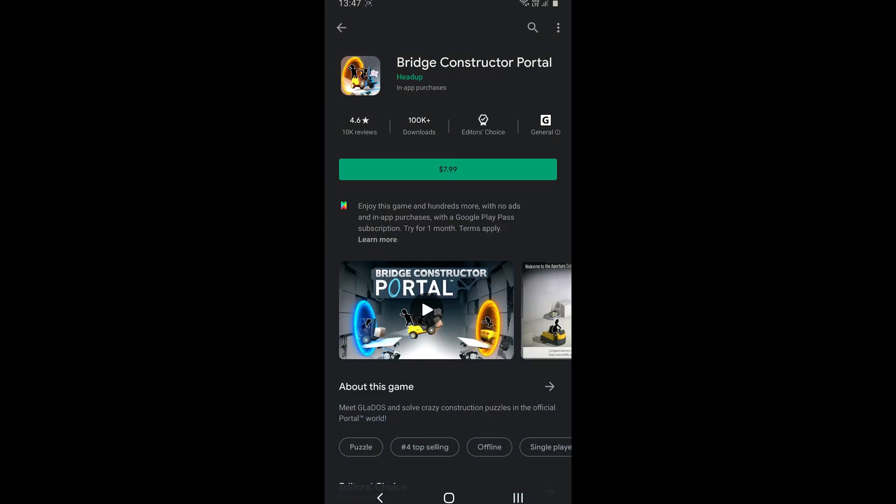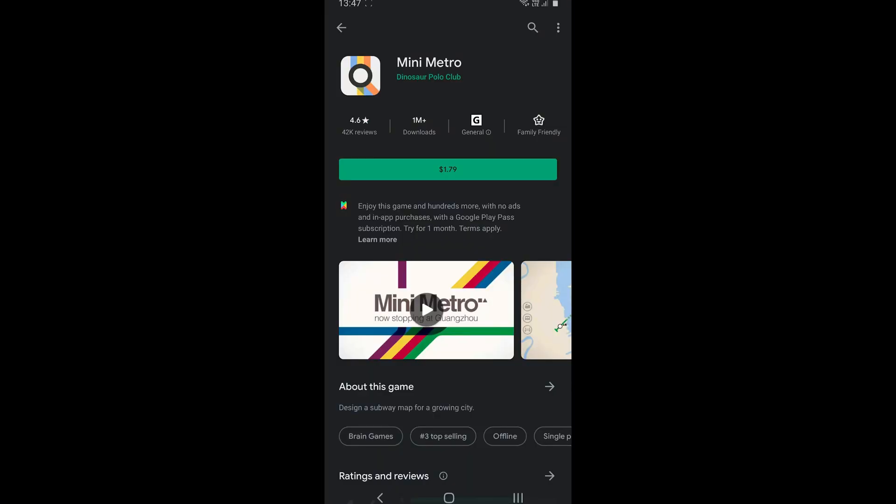If you have a family plan and you are the family manager, then you can share your purchases with your family members. The price for the family plan is not listed on the official website, so the price for the family plan as well as for individual may be the same.